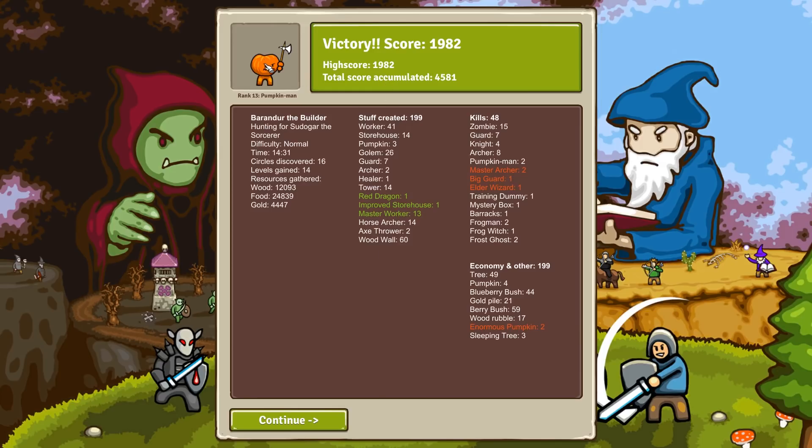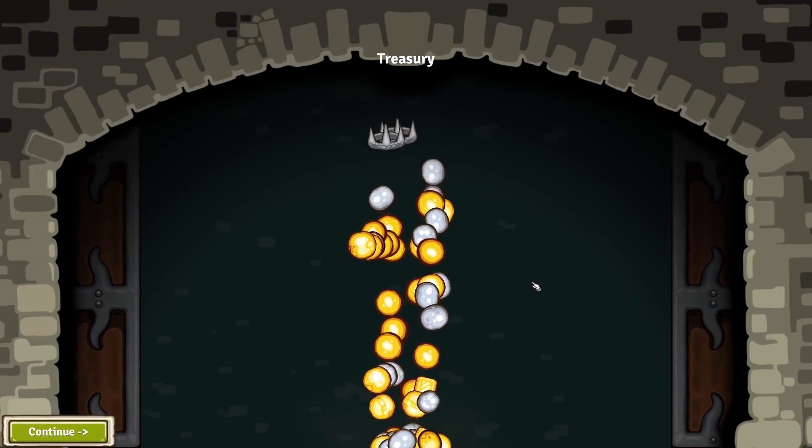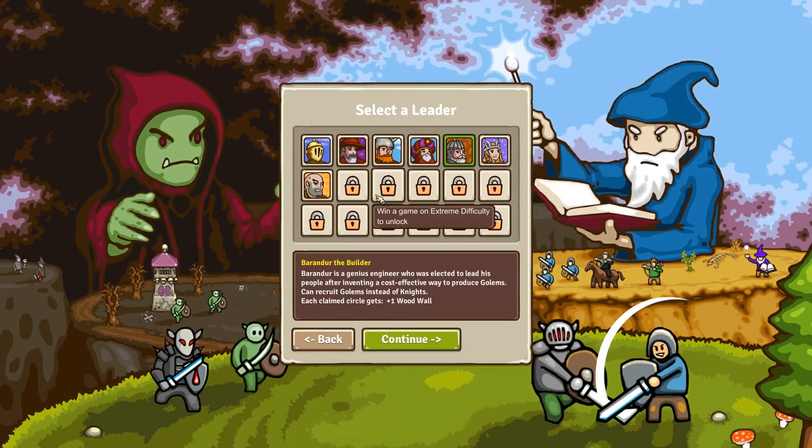Stuff created: 199. Rank 13 — Pumpkin Man. This is my permanent treasury. I've got a crown or two. Sod knows what that does. I've unlocked Monster Hunt: Arg the Angleload, so there's another boss I can fight. Alright, let's start a new game.